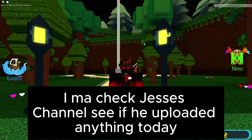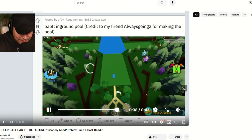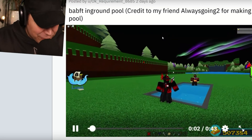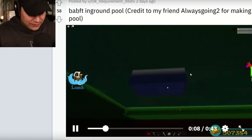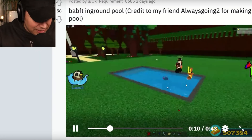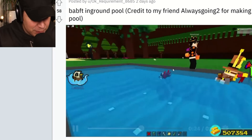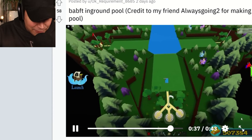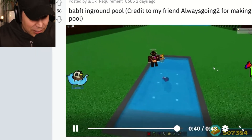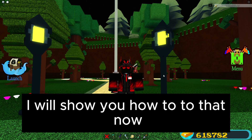I might check Jess's channel, see if he uploaded anything today. They're buildable for treasure in ground pool — wait, what? How did you build into the world like that? Because you can see it's actually not sticking above the ground itself. Wait, I'm actually so confused. Oh wait, I spotted it — as you can see right there, they actually moved the train. That is such a clever trick. You ain't getting past me, I will show you how to do that now.